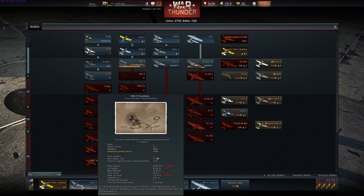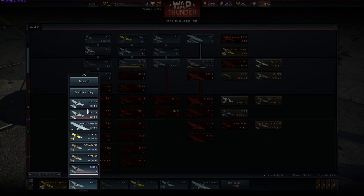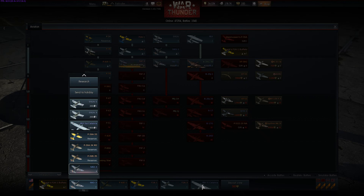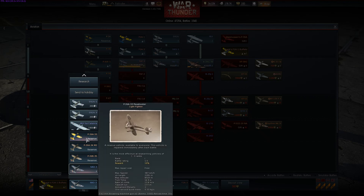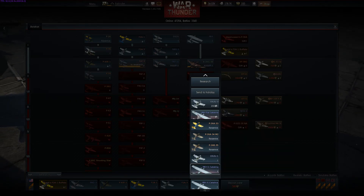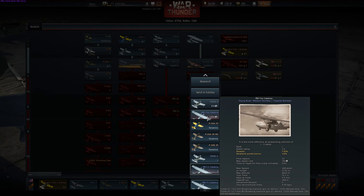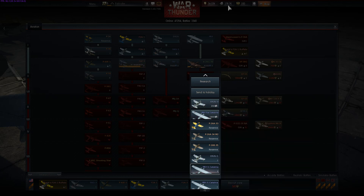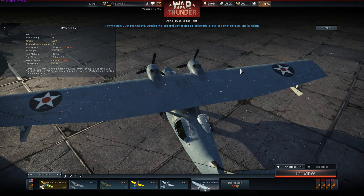You can swap out planes — if I click this I can go change vehicle and all the planes I have will be available. Because different planes require different types of crew, a big bomber like the Catalina requires different pilot skills than a light fighter. So if you switch planes, you'd have to pay silver lions to train the crew, but you don't lose progress for that crew by doing so. It's actually not that expensive given how much money you earn per round. I think I had the joystick hooked up, so I'll just jump right into battle.